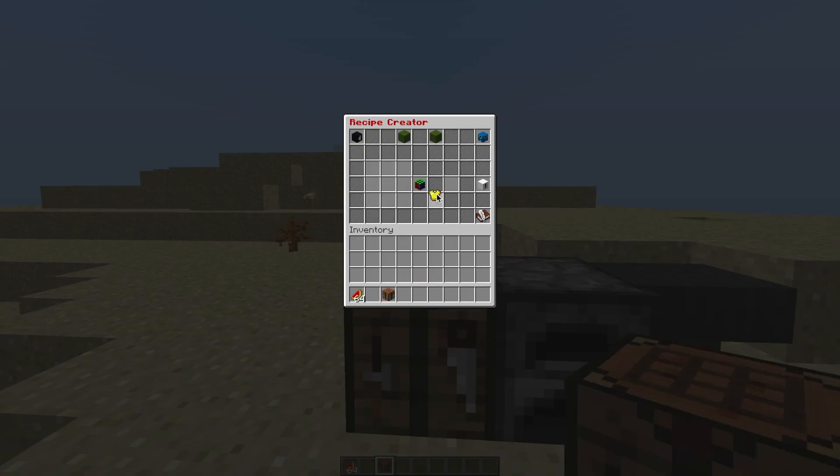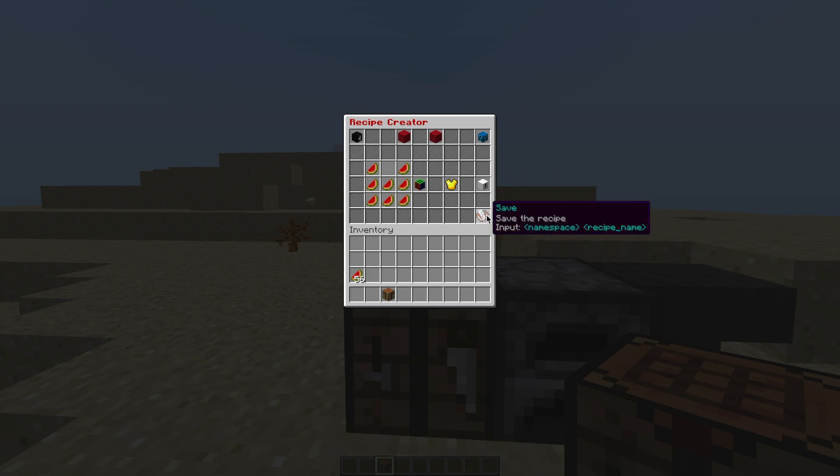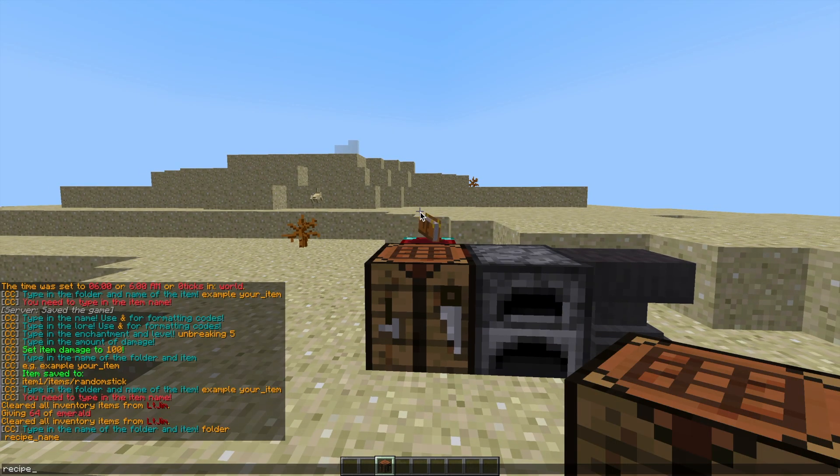On the right, we can pop down the item that we want to be our finished product. Then in the nine squares, we can arrange the items how we want. At the top, we can turn permissions on or off, and choose whether this is an advanced workbench only recipe. In the middle, you can change whether you want a shaped recipe — so does the shape matter or not — then set the priority. To save, choose a folder, so recipe one, and then a name for the recipe. Let's call it melon_chest_plate. That will save it successfully — you'll see in chat that it's been done.